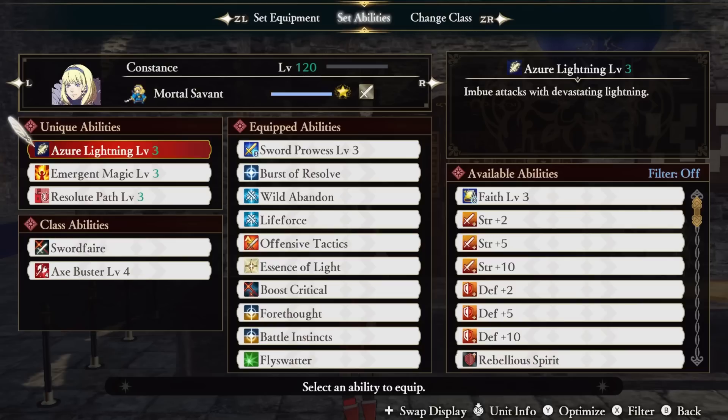Our swapped out unique is Azure Lightning. This imbues our attack with a devastating lightning effect. On its own it's a pretty good ability, but it has a second use: Azure Lightning will actually function as an Essence of Lightning ability. This transforms our lightning spells, combat art, strong attacks, and class actions into a more powerful version. This powers up our Bolting tenfold.